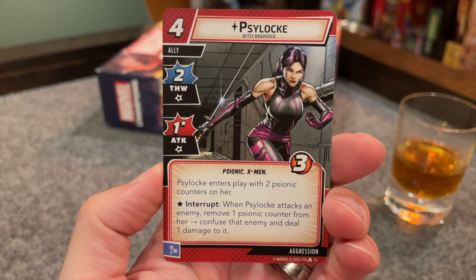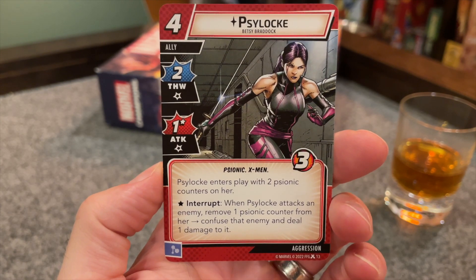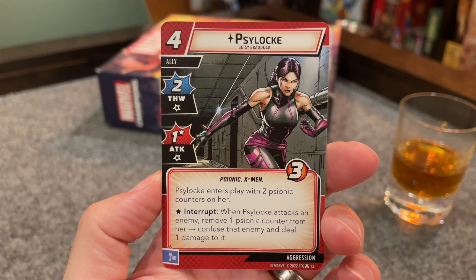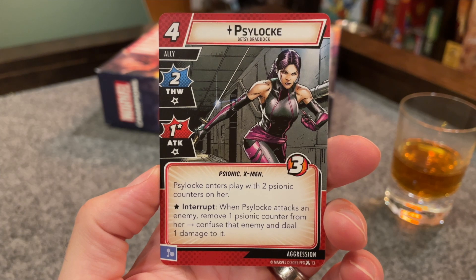Moving on to his aspect cards, Wolverine came with an Aggression deck. First up is Psylocke, as played by Betsy Braddock. She costs four, does two thwart and one attack, has three hit points and the Psionic and X-Men traits. She enters play with two psionic counters, and when she attacks, you can spend one of those counters to do an additional damage to that enemy and confuse it. It's very similar to the Iron Fist protection ally, who stuns instead of confuses. But in Aggression, where you don't have a ton of threat management, going down to Alter Ego and recovering can possibly lose you the game with threat — if you can guarantee the villain is going to skip that scheme and let you safely flip down and use that six recovery, that's great.